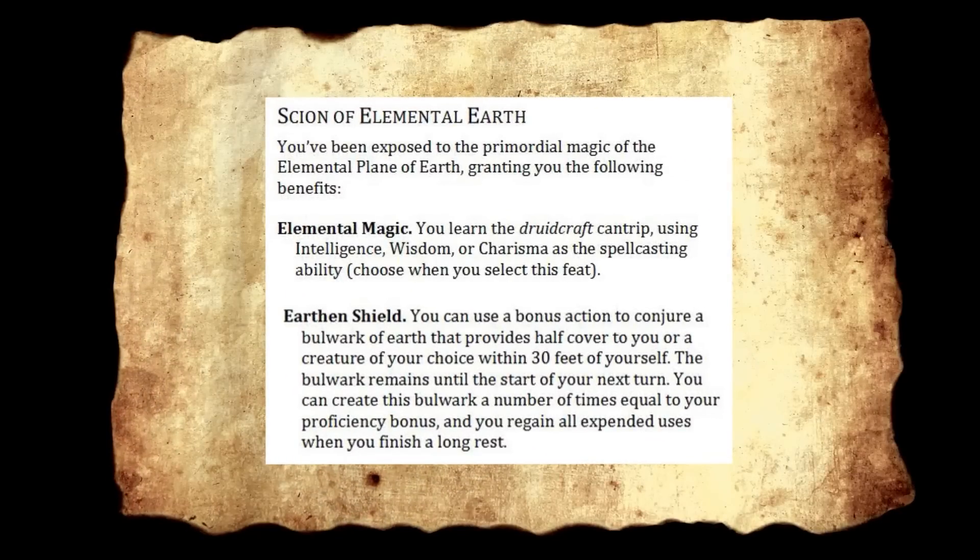Scion of Elemental Earth — you've been exposed to the primordial magic of the elemental plane of earth. Elemental Magic: you learn the Druidcraft cantrip using Intelligence, Wisdom, or Charisma. Earth and Shield: you can use a bonus action to conjure a bulwark of earth that provides half cover to you or a creature of your choice within 30 feet. The bulwark remains until the start of your next turn. You can create this bulwark a number of times equal to your proficiency bonus, regaining uses on a long rest. This is great for archers in your crew, hiding behind cover, or if you're afraid of a big incoming spell and want a bonus to your Dex save. It's very evocative of earthbending — hitting the ground and having something rise up.